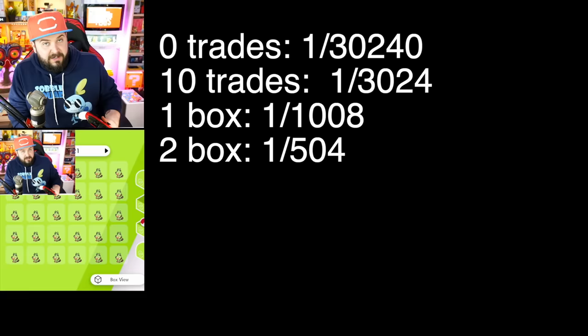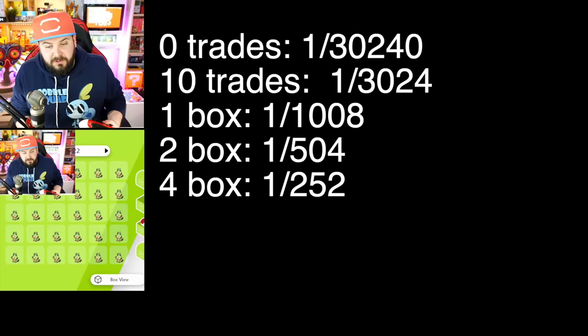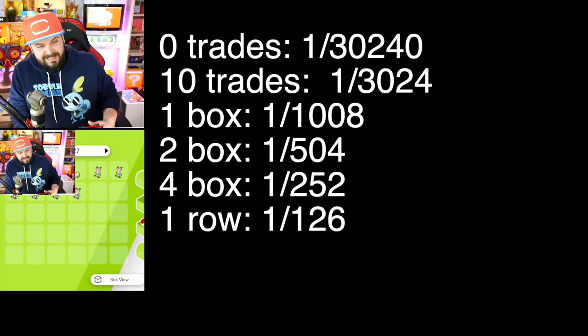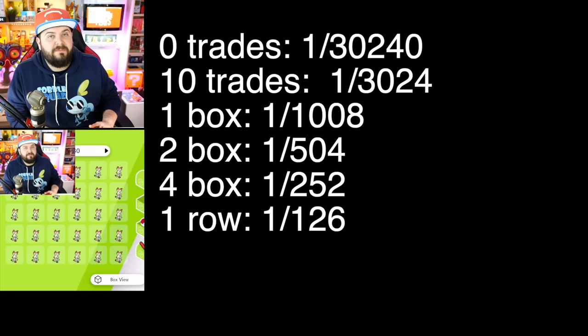Trade two boxes away and your chances become one-in-504 — now better than getting a shiny with the Masuda method and Shiny Charm, which is one-in-512. Four full boxes brings you to one-in-252. Eight full boxes — one full row — brings your Master Ball odds from the Rotolotto to one-in-126. We've brought the theoretical 83-year wait down to about four months. Outstanding.